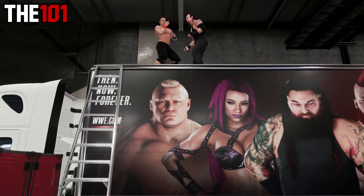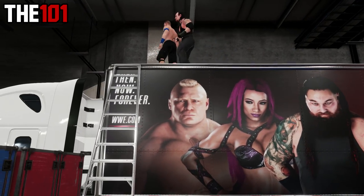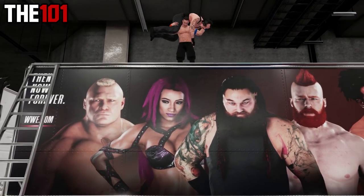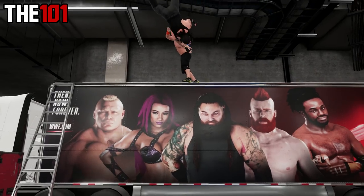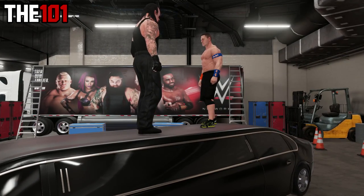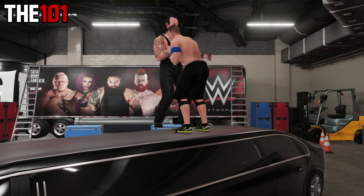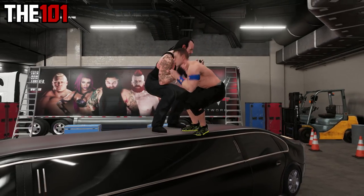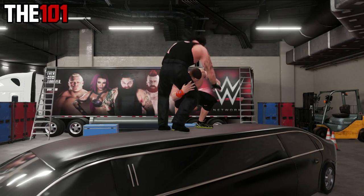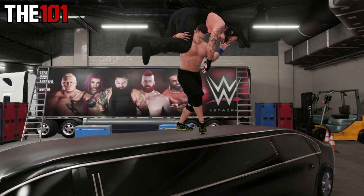Last up, thing number five — a fun one: some extra backstage brawl moments. As we know, this year 2K added the brand new semi-trailer finishes, which can be selected in the movesets once you have the skill equipped. These are finishes you perform on top of the trailer in the backstage brawl area, but what you might not know is that this is not the only vehicle these finishes work on — they also work off the limo. While the lack of a drop doesn't make them quite as impactful, this is still a handy thing to know when looking to create fun backstage brawl moments.